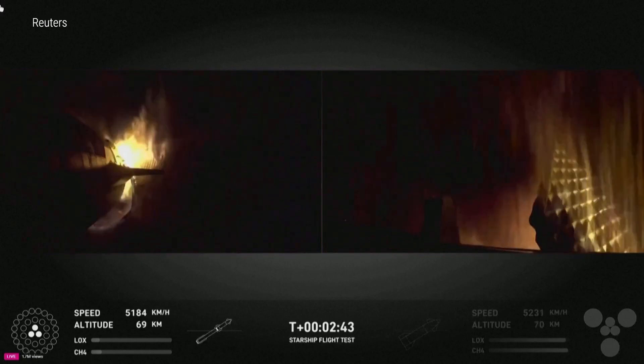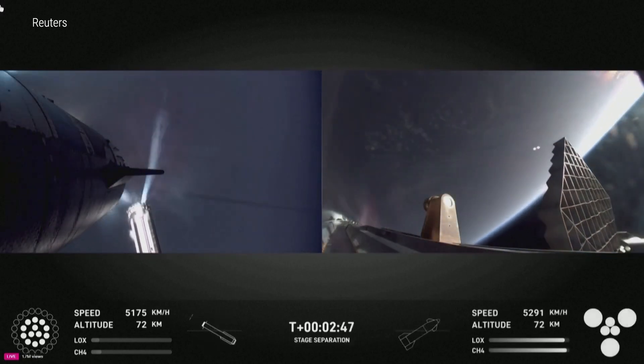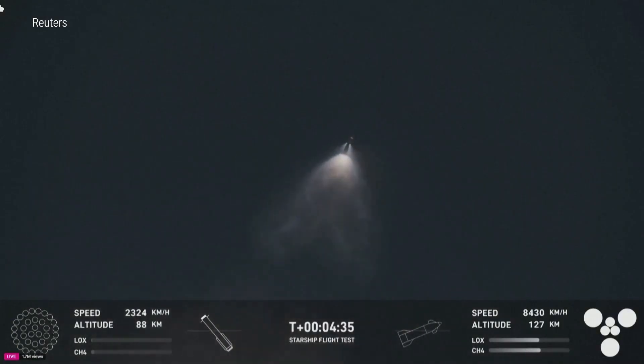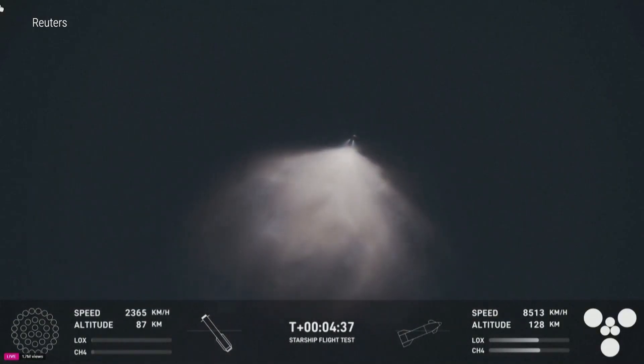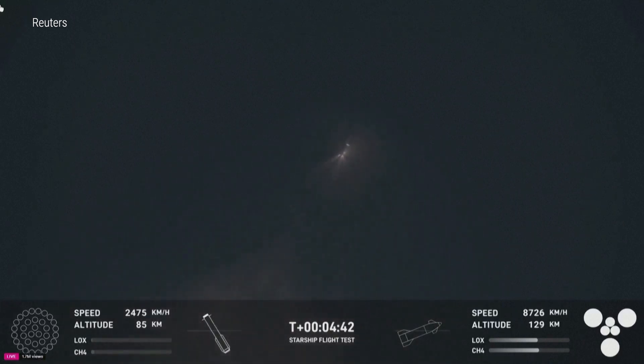Ship engine start up. There's main engines cut off. Stage separation. So incredible to see these views — you can see the ship on the right-hand side of your screen. All six Raptor engines are under full power.